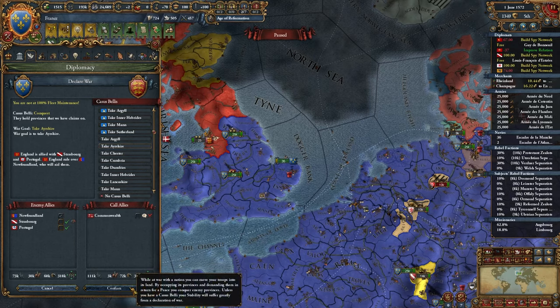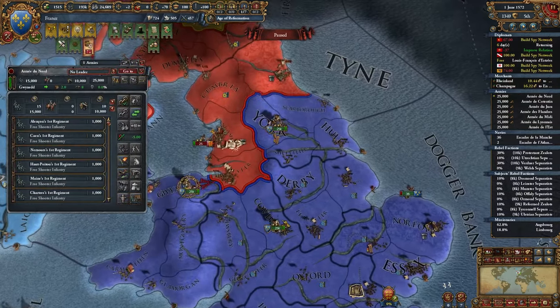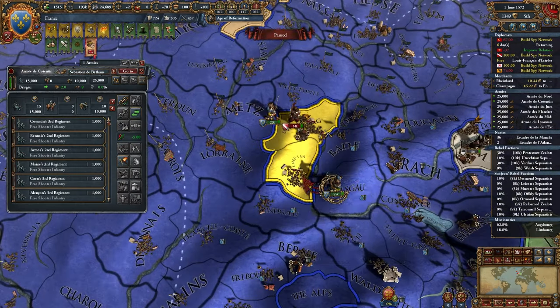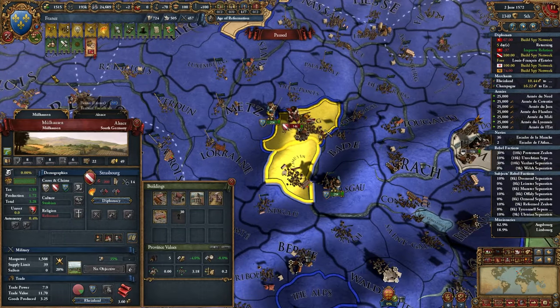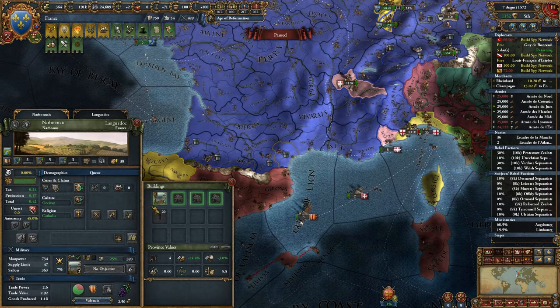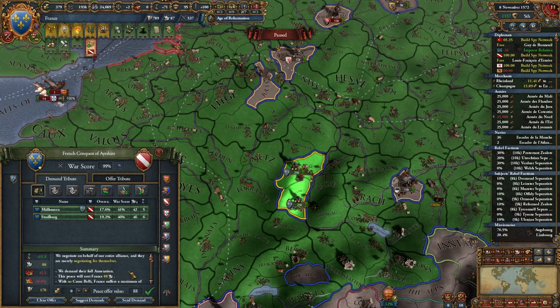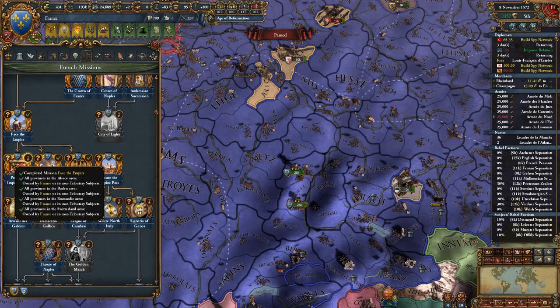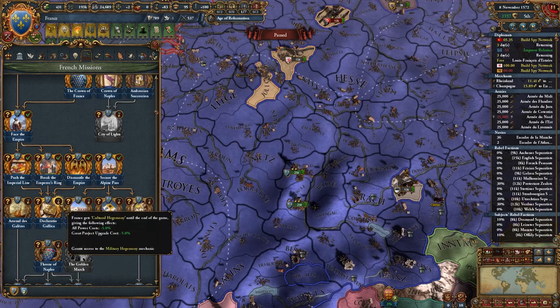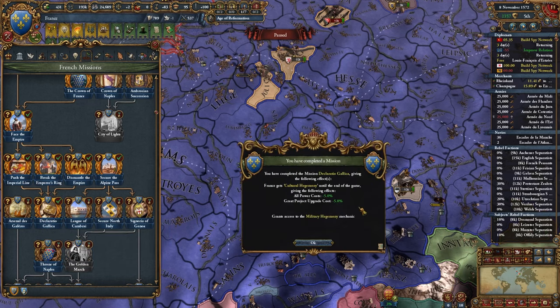Go ahead and declare war on England - our truce is up. We are at war with Strasbourg over here too - that's exactly what we want. It's actually ideal for us because we need his provinces for this last mission. I'm going to start upgrading my forts now that I can upgrade to level 4. I'm going to end this war - take these two provinces and a bit of money. That's going to complete this mission here which is fairly nice. For this mission I did have to convert 50 provinces to my culture, which did take some time but that's all taken care of.